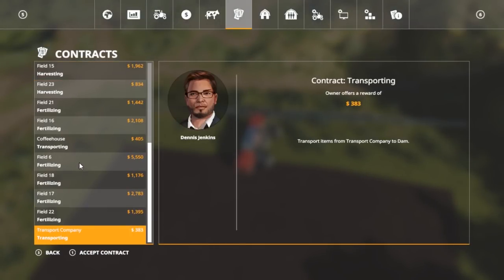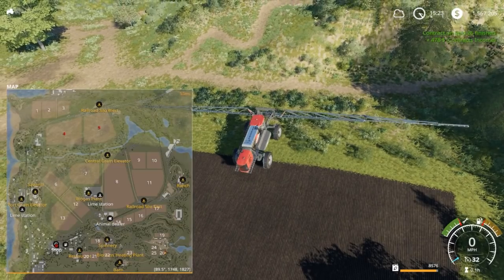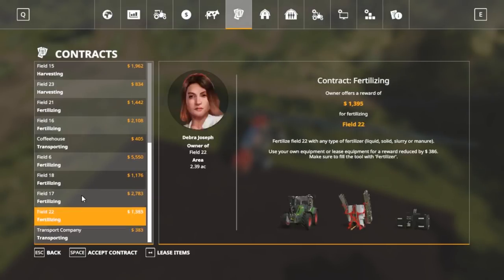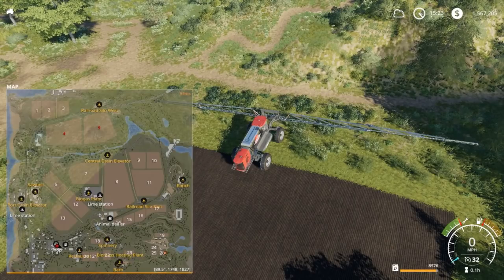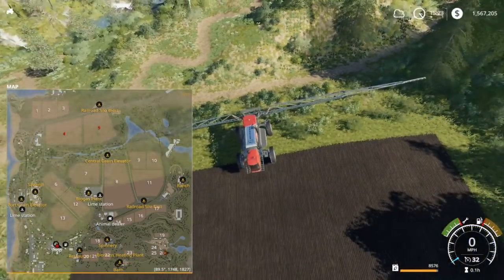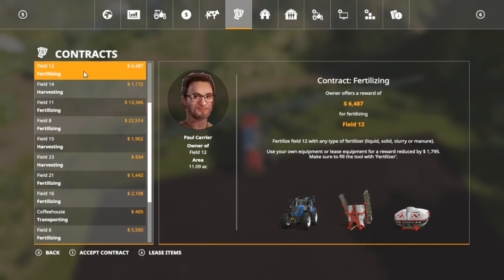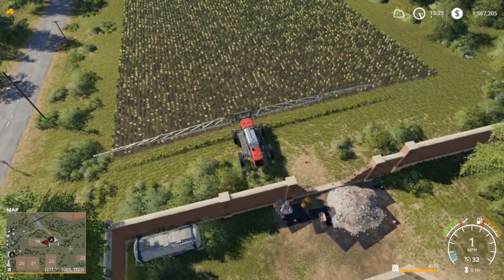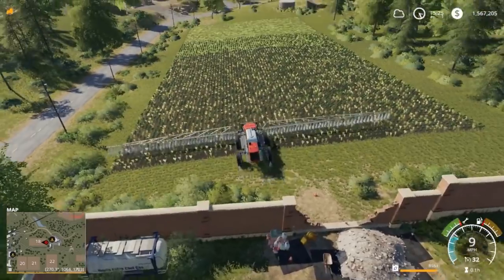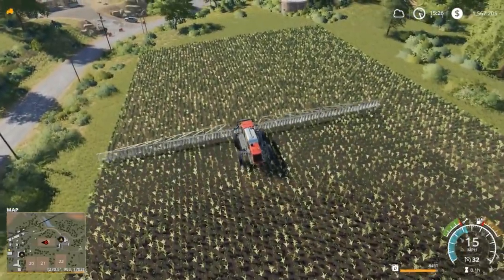We'll see if nineteen's on here — it's not. What's the next closest field? I'd say twenty-three. I think I saw twenty-three — yeah, right here. Twenty-three's for harvest, we can't do that one. Twenty-two, eighteen — we're gonna go to eighteen. Alright, so we just got into field eighteen, we're gonna kick the sprayer on and spray this field quick. Shouldn't take too long — we'll go down and then a partial back and we're done.